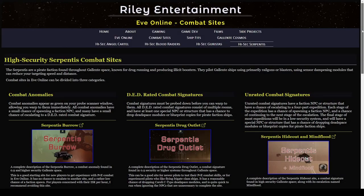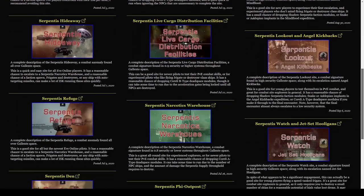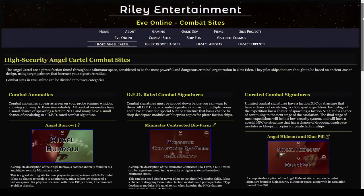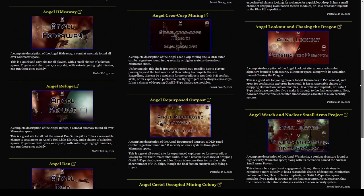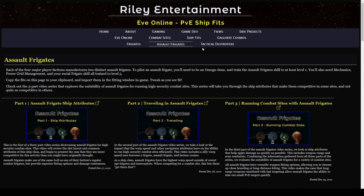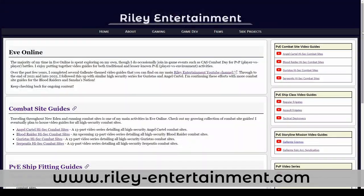My journey to host a complete set of combat site video guides began in 2020, with a similar 13-part series for Serpentis combat sites. I followed this up with similar series for Guristas and Angel Cartel. If you find yourself outside of Amarr space, you can check out those videos right now. If you're curious about fitting ships for combat site exploration, I've been building up a set of guides for several ship classes over on my website at RileyEntertainment.com. Stay tuned to Riley Entertainment for more EVE Online combat site guides, and smash that like button if you enjoy my content. I'll see you next time.